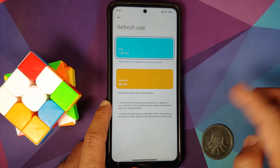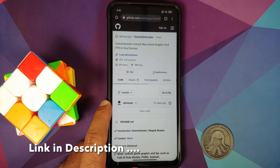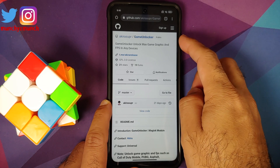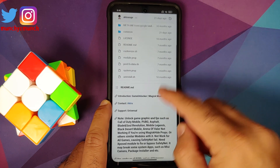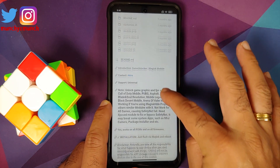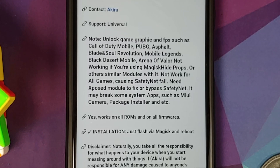You get this mod from the GitHub repository for a module called Game Unlocker. You can tap 'View Code' to see the open source code. One important thing to note is that this mod is going to make your device look like a device that supports that high refresh rate — for PUBG and BGMI, it makes your device look like OnePlus devices which have 90 fps support.